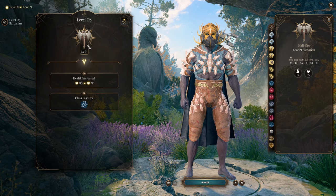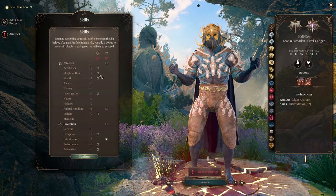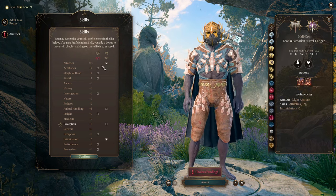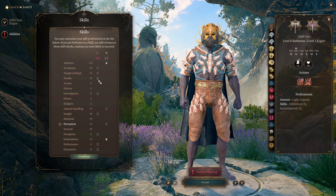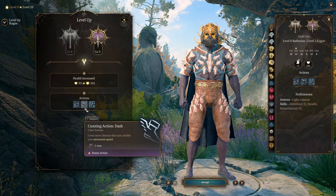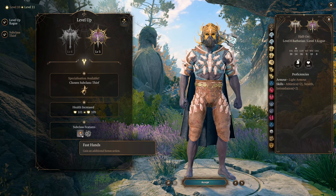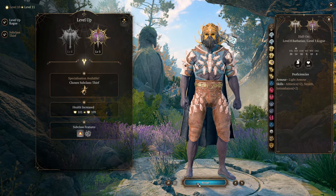At level 9 we stop our Barbarian journey and switch to Rogue. For Rogue abilities we're going with Athletics to get a really high plus 11 to Athletics, which improves our chances to throw people. For roleplaying, pick Intimidation and something like Stealth. Level 10 is one more level in Rogue, getting Cunning Action Dash so we can use a bonus action to dash.